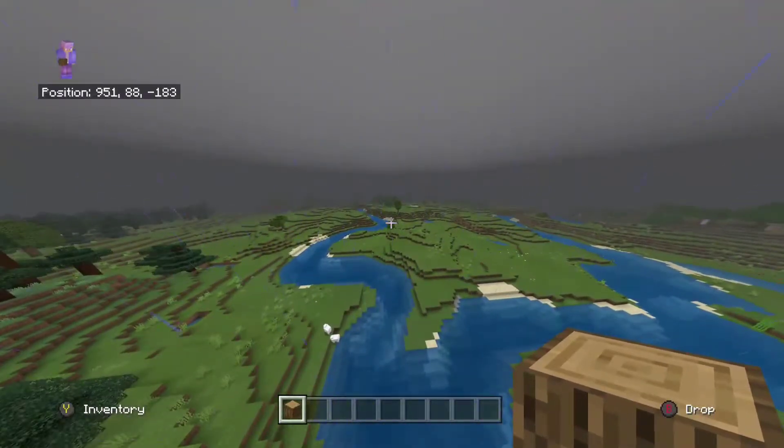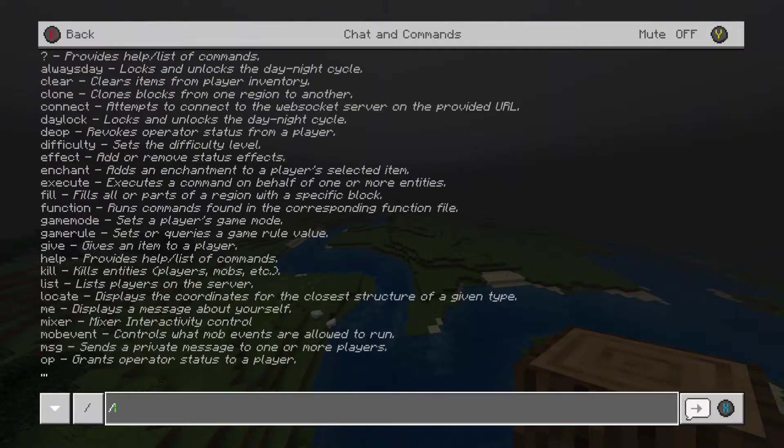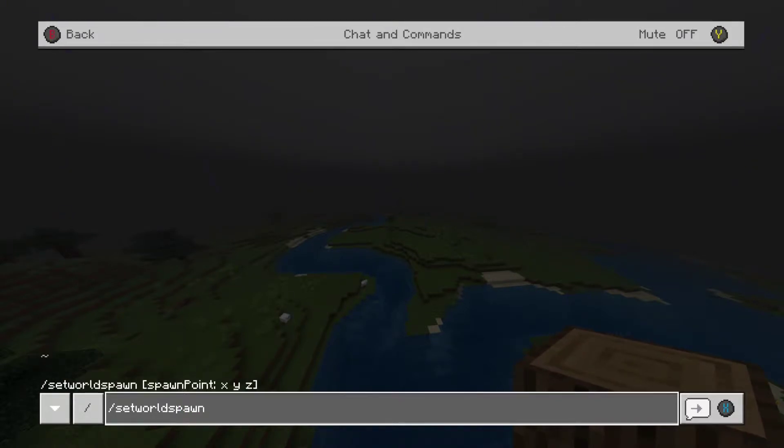We'll go through the set world spawn point one first. So we're going to type slash set world spawn, then add a space.